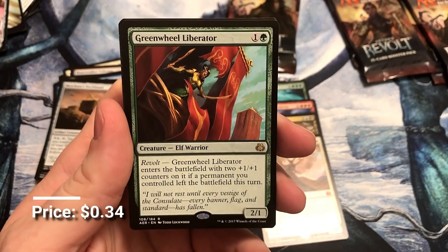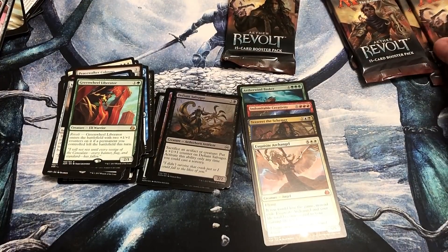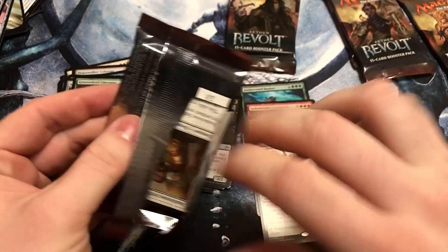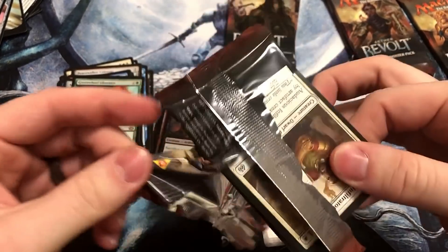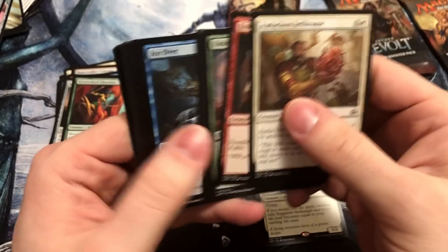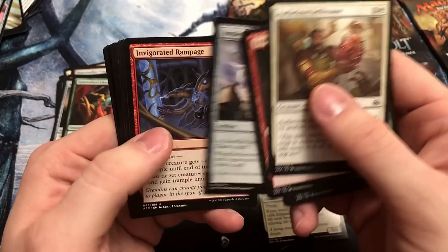Greenwheel Liberator. Getting down there, man — at least get one more super solid rare. Is the Paradox Engine a mythic or is it a rare? Oh, Pat — I think we did it. I see it.